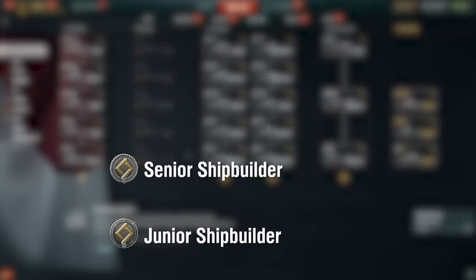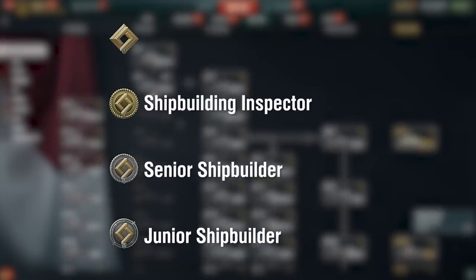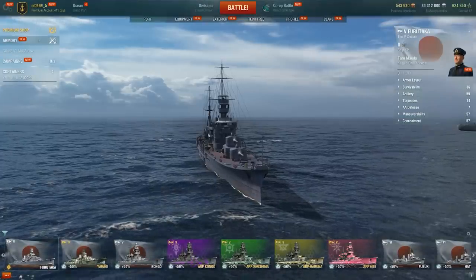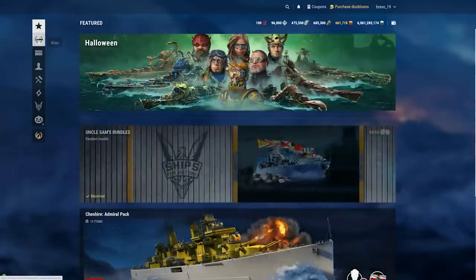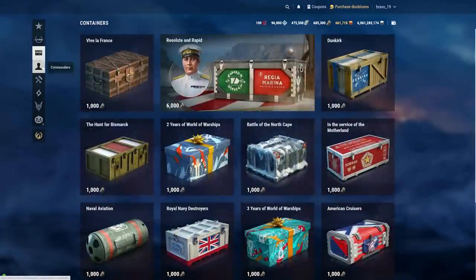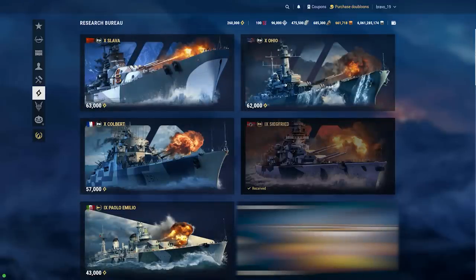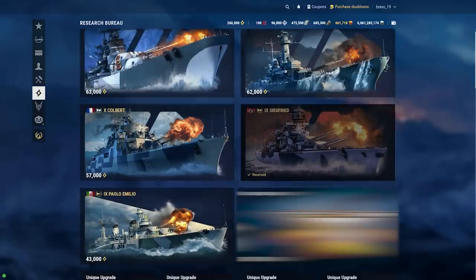These achievements are: Junior Shipbuilder, Senior Shipbuilder, Shipbuilding Inspector, and Chief Shipbuilding Inspector. The Research Bureau section of the Armory grants players access to the helms of battleships Ohio and Slava, cruisers Colbert and Siegfried, and destroyer Paolo Emilio.